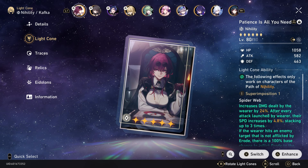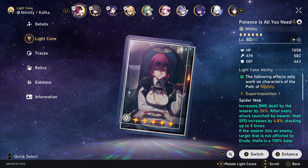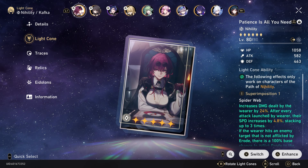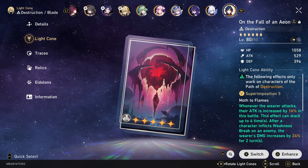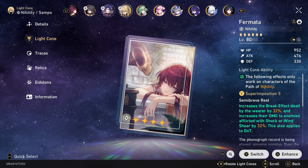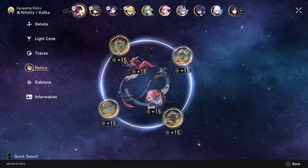Her light cone is very good — very, very good. I've been so lucky on light cones. The 75-25 pity system is nice. I have yet to lose a 75-25 but I know mathematically it has to happen at some point. I've been able to get almost every single five-star light cone. Right now we're running this one for the energy, but we also have the Silver Wolf light cone as well.